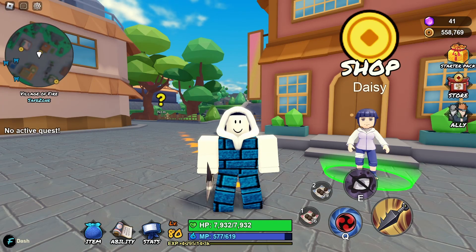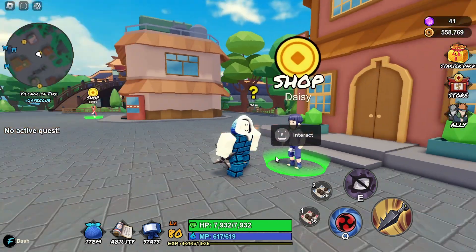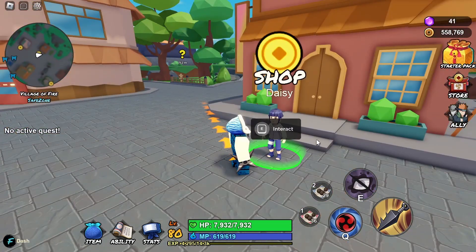Hello everyone, welcome to another Ninja Land video. I'm going to talk about the rare elite combat attire. To get it is pretty easy — all you need to do is interact with this NPC here called Daisy, which you can see right over here. Go ahead and interact with her.